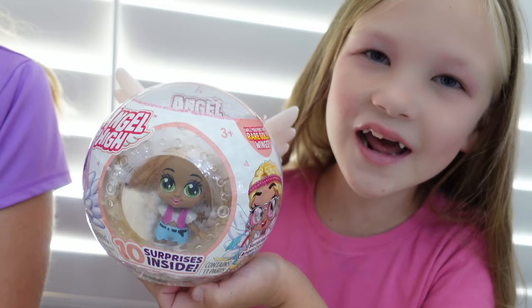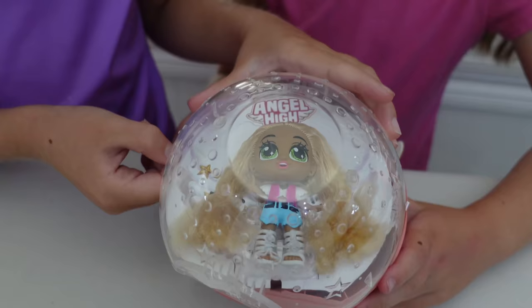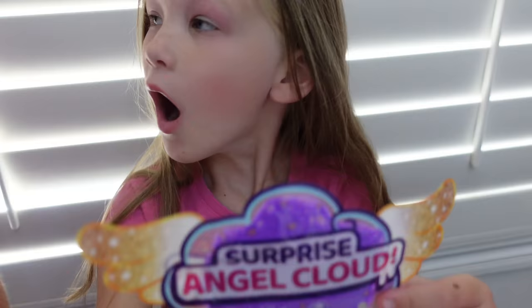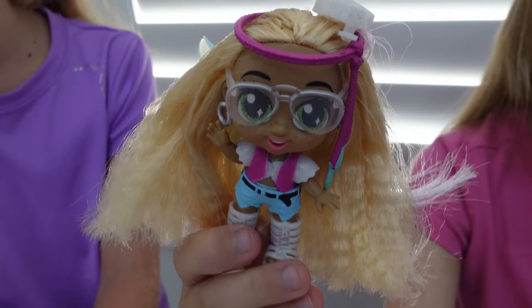All right, guys, this is the girl we're going to open! And once Madison gets this opened up, we're going to show you all ten surprises. I'm so excited, you guys! I think while Madison is putting the accessories on, I'm going to play with the slime. This slime is so cool. The surprise angel cloud is just your color! All right, guys, I checked the chocolates, and this is Cara Mello. Check out her cool accessories, like her glasses and earrings.